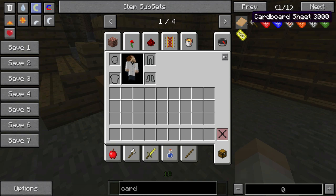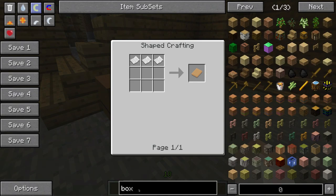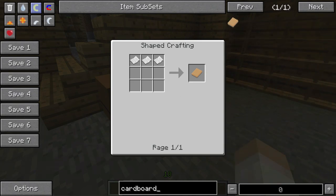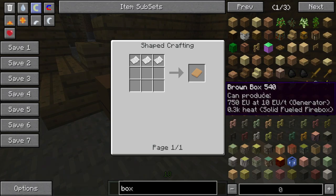To make the boxes it's very simple — you basically just have to make these cardboard sheets, which is made with three paper and it creates a cardboard sheet. Then when you're finished with that you'll be able to make a load of cardboard boxes. Let's try and search for cardboard box — that doesn't seem to work, maybe they're called something different.